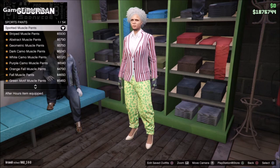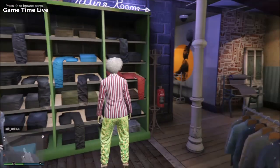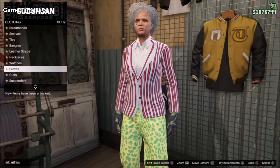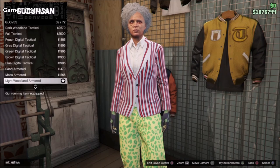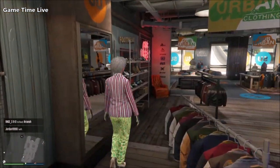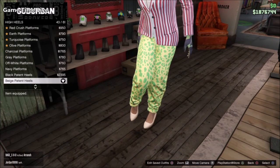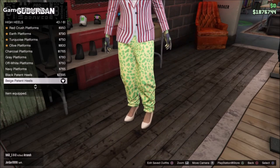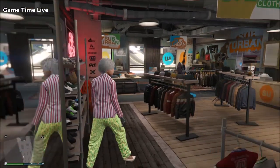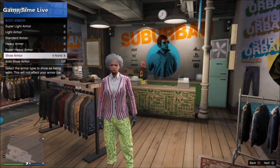If you want to add the trunk pants underneath, you can do the same as me — just add the spotted muscle pants. If you have a different pants component you want to put on, feel free to do that. For accessories, go into gloves and apply the light bootland armored gloves — you can also choose different ones, but these are the merch gloves. For shoes, I went with the beach — I don't really know how to pronounce this — patent heels, and these will give you some checkerboard slippers with socks. Again, if you'd like different shoes, it's up to you.